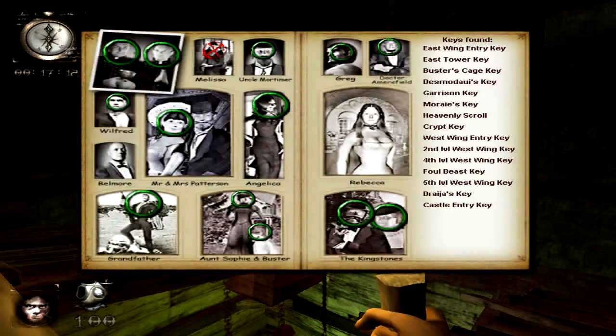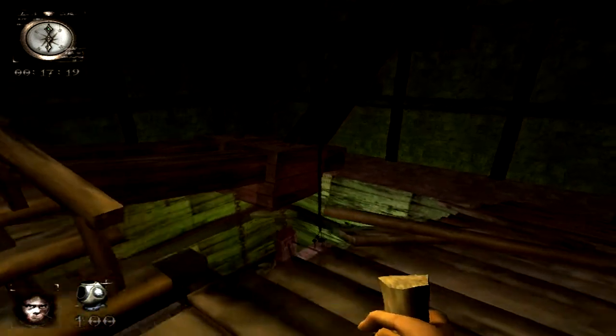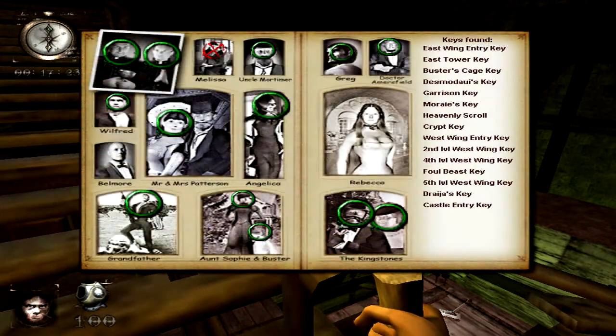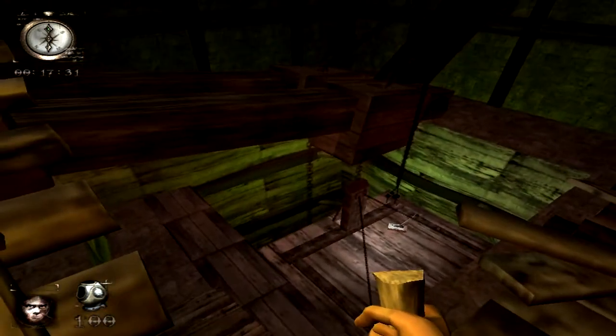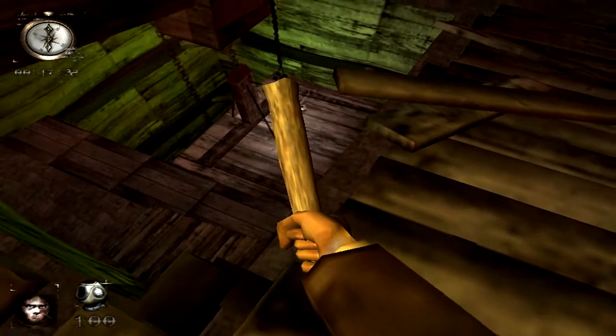First, you must find the East Tower key and go to the East Tower. It's in the East Wing — it's the second key you'll find there. After you get up with the elevator, Aunt Sophie will be tied up there.